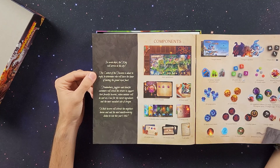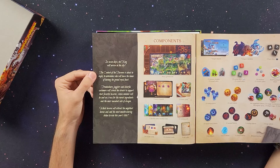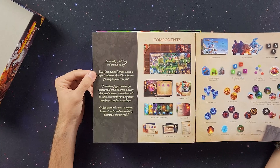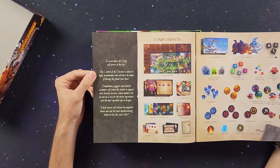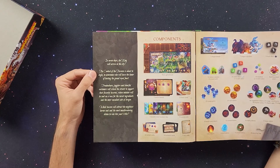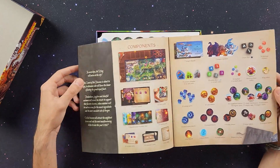The rulebook flavor text reads: 'In seven days, the king will arrive in the city. The contest of the taverns is about to begin to determine who will have the honor of hosting the Grand Royal Feast. Trapadors, jugglers, and cheerful customers will crowd the streets to support their favorite taverns, whose minions will be sent on a race for the rarest ingredients and the most succulent cuts of dragon. Which tavern will attract the mightiest heroes and cook the most mouth-watering dishes to win this year's title?'